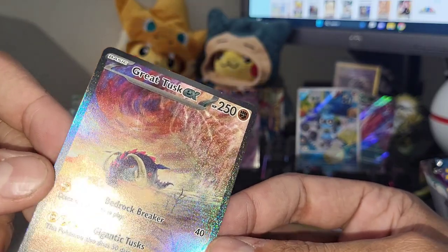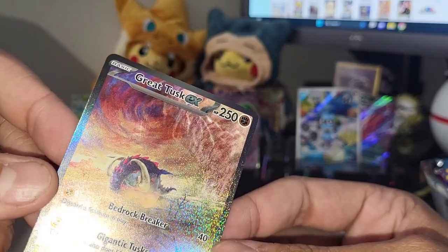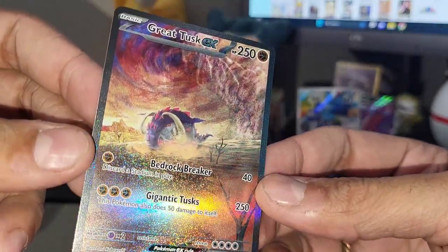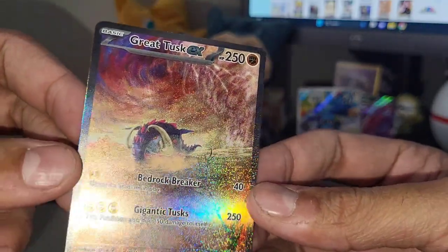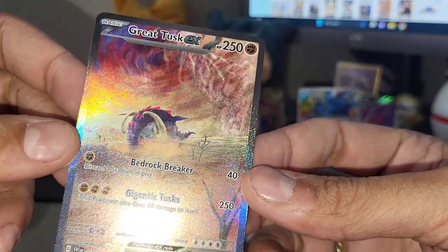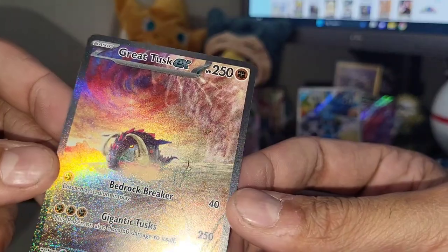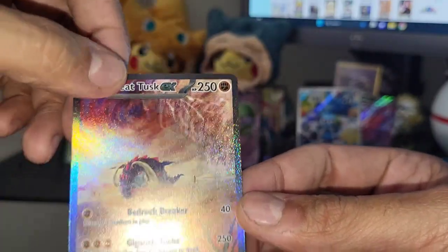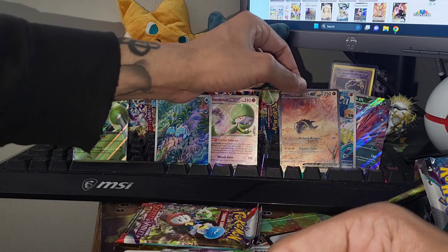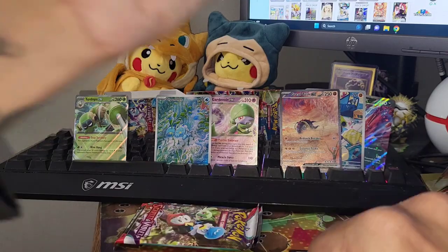You can see the two gold stars at the bottom - oh my god, I love the rainbow speckle! They merged the new holo pattern with the speckle and texture they've been using and wow, this actually looks amazing! I looked at this artwork on the card list and it looked really gorgeous, but it looks even more amazing in person. Great pull guys - this box is coming out swinging, easily the best box we've opened so far! Great Tusk EX full art - what a pull!